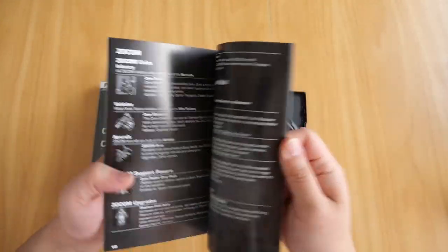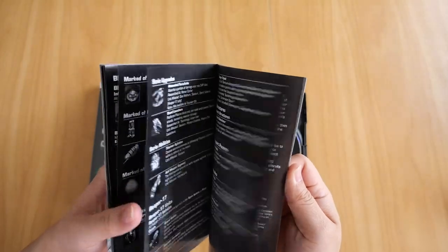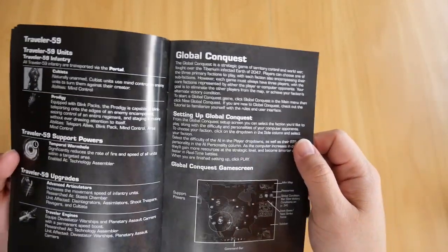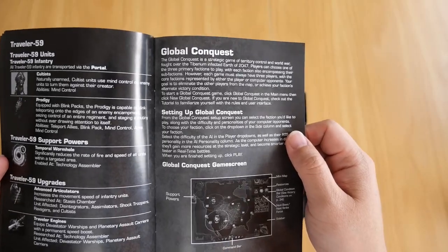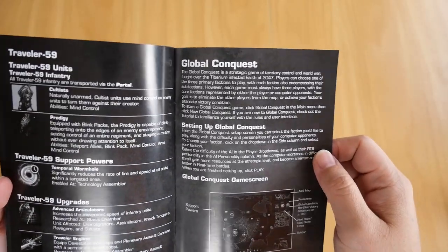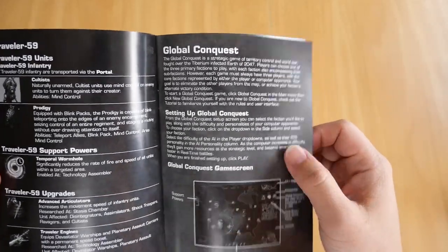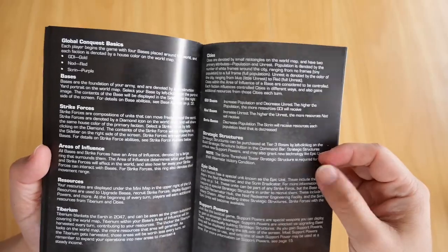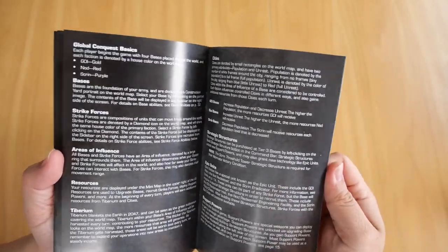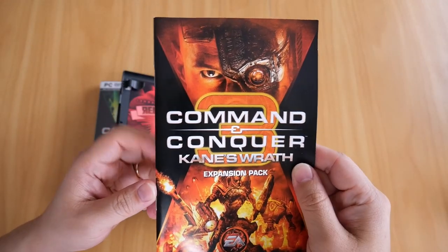The booklet also covers a bonus mode called Global Conquest — it's a strategic territory control game, similar to Risk according to what it says here. Personally I can't remember if I've ever played it, but it sounds interesting. That's Global Conquest, contained within the Kane's Wrath expansion pack.